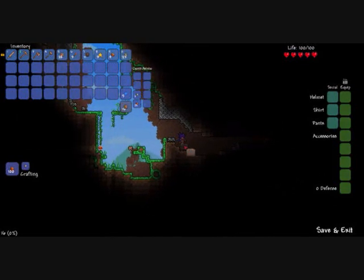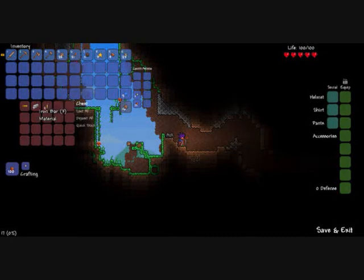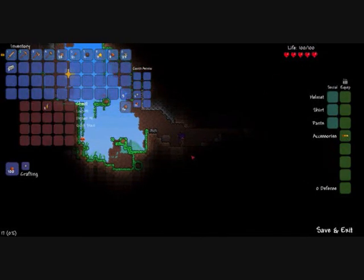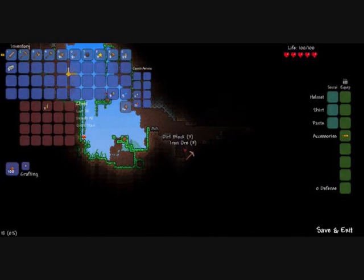This is copper — you can tell because it's sort of orangey. You find chests and stuff in caves. You right click to open a chest. It's got quite a few torches, some iron bars which are very useful, and a menacing aglet. This is equippable — it gives five more movement speed and four damage. You just drag it into accessories and then you've got more damage and stuff.